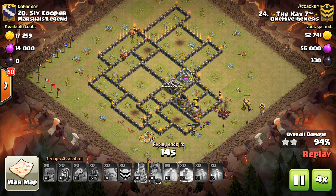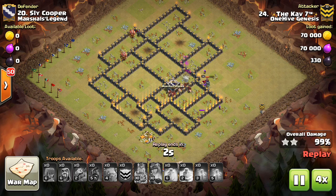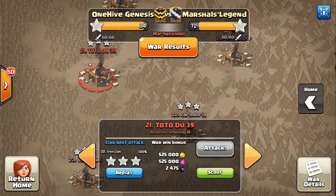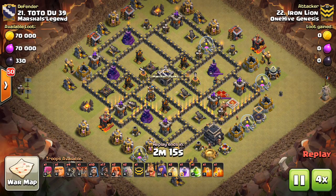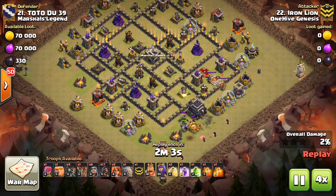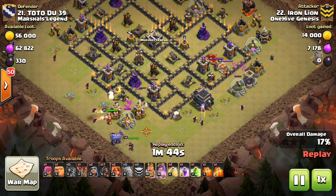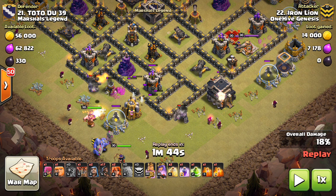So you're wondering why I gave you this weird analogy, but let's take a look at a few attacks and it'll make more sense. Moving to base 21 — let's fast forward to where he drops the jump spell and then we'll pause it. This is Iron Lion. Look at the entry point — coming in with wall breakers right here. Whenever you're looking at a base and where you want to enter, look at how the walls are structured around the entry point, because this tip has to do with choosing the best place to enter your kill squad.